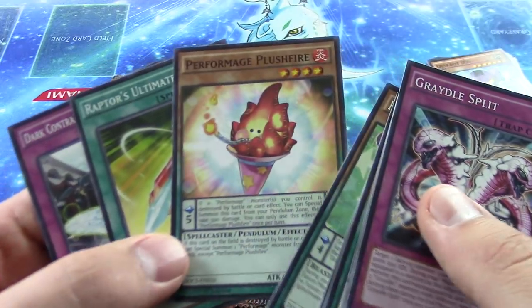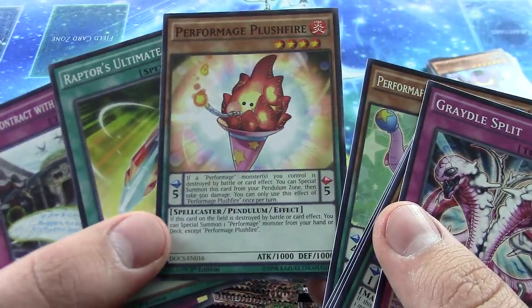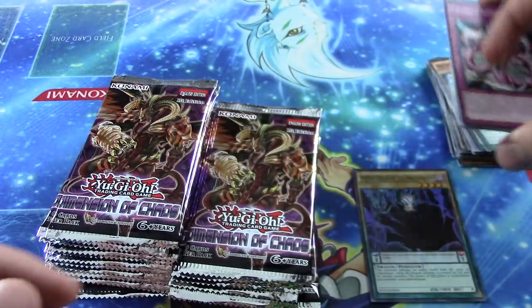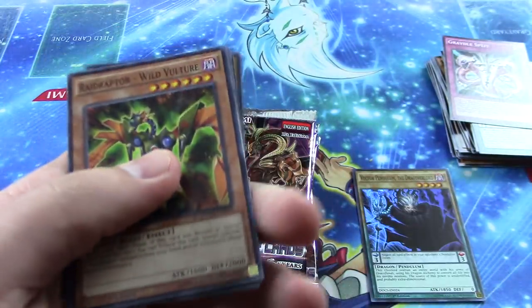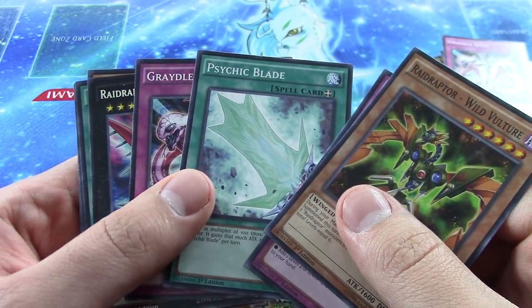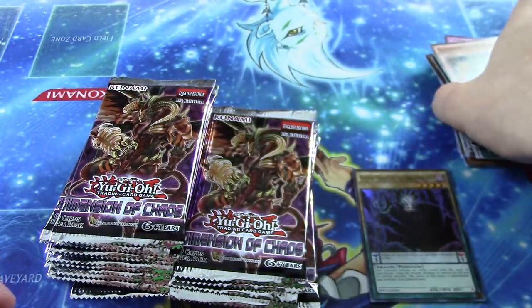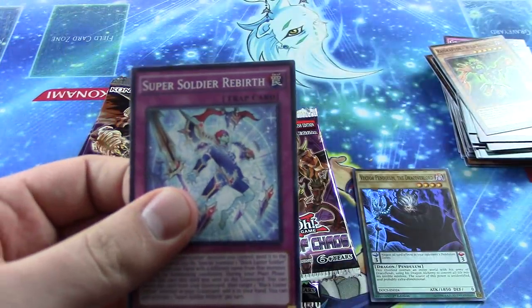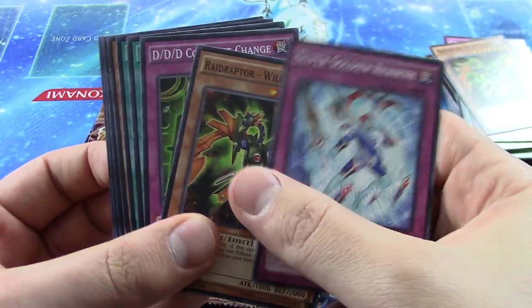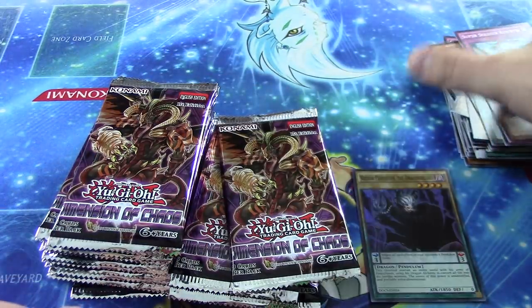That's awesome — actually a really good card too. I think when you destroy it you can special summon a Performage from your deck, so really, really good card. It's gonna be in a lot of decks at the YCS. Still only one super rare so far. I really hope that we pull Cosmo Destroyer — well, one because the card's super expensive, but also because my friends actually really need it, so I'm hoping to pull some for them.